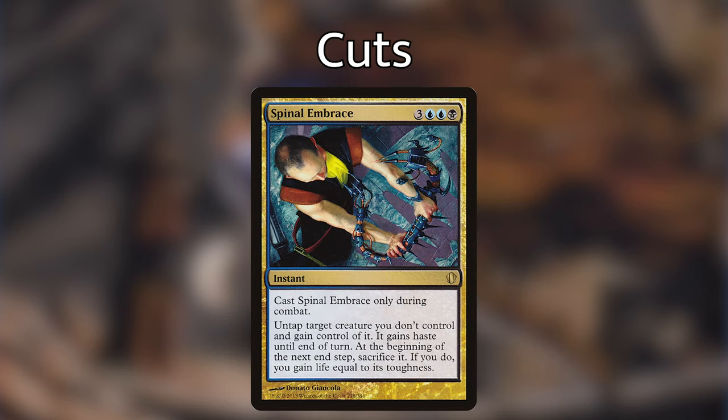Next up we have Spinal Embrace — an instant that costs three, blue, blue, black, and can only be cast during combat. We untap a target creature we don't control, gain control of it, it gains haste until end of turn, and at the beginning of the next end step we sacrifice it and gain life equal to its toughness. I think it's a little costly, and I don't feel it's an efficient kill spell or an efficient way of making a rogue unblockable by taking out an opponent's blocker.